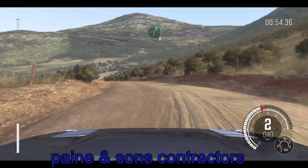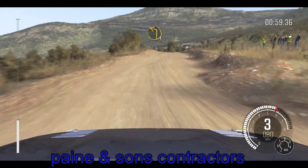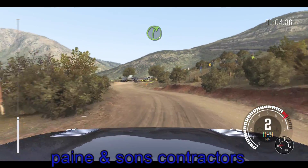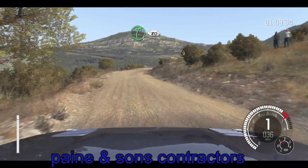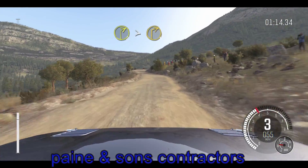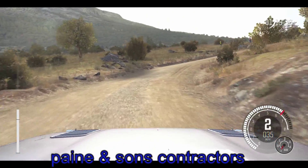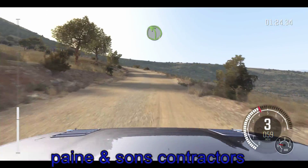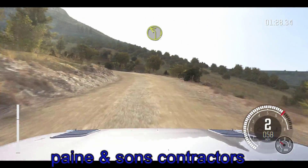Right six through dip, crest. Into right five long, into left one long. Into turn right four tight. And right five half long, 80. Right two tightens to one, 60. Right six over crest. Left four long. And left two. Open, 60.